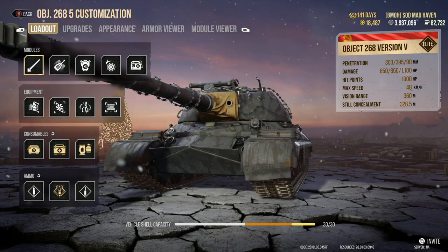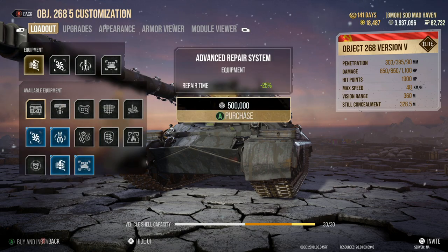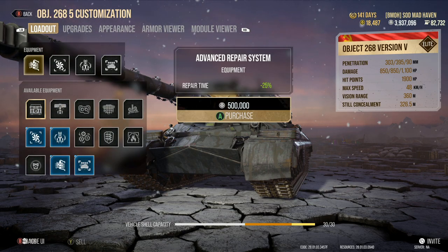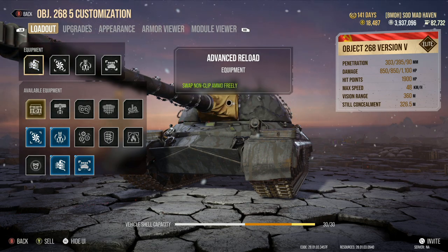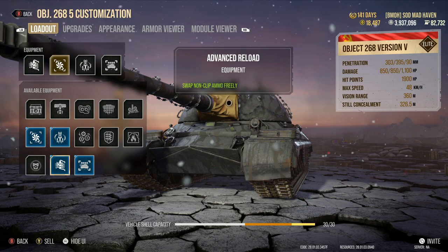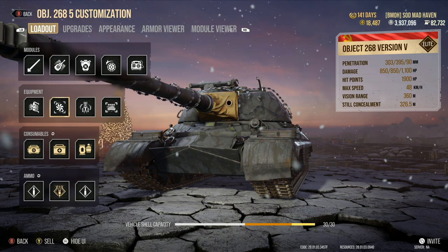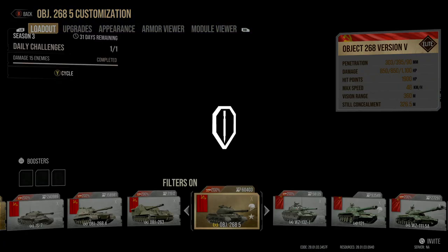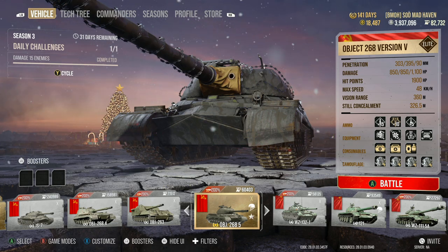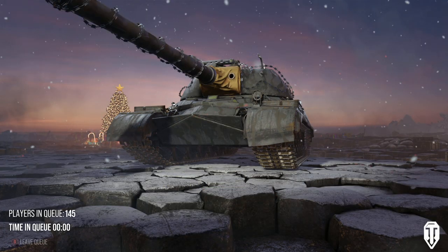Starting off, I'm running with advanced loader, along with improved ventilation and advanced reload. Advanced reload is probably one of the most overpowered pieces of equipment I've ever seen inside this game — it's pretty gnarly. Let's see what we can do.